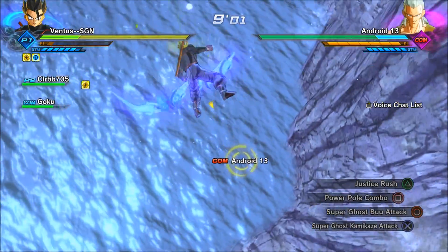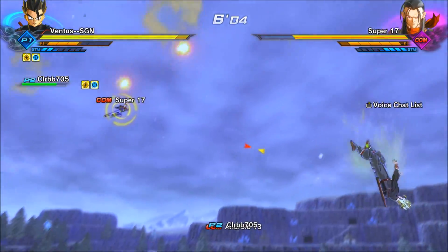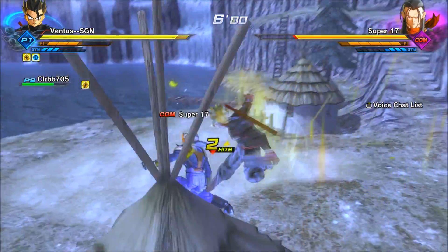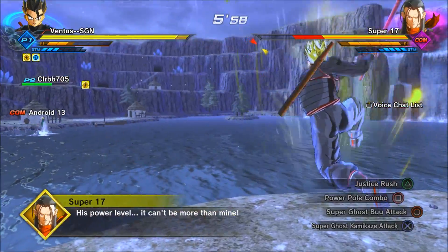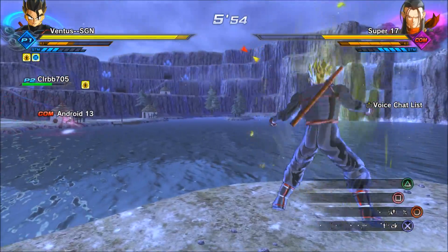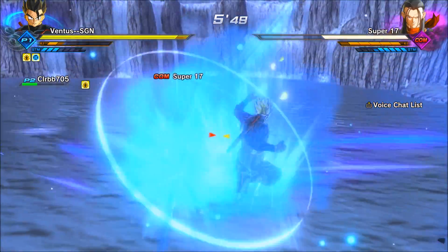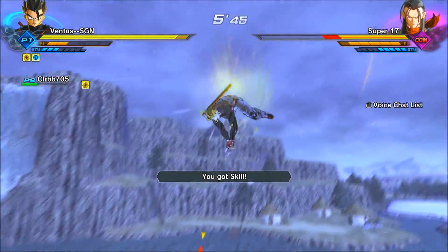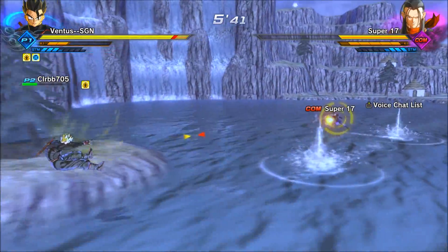So this is us fighting Android 13 — actually he's fighting 17 and I'm fighting 13. Now I'm fighting 17 and he's over there fighting 13. A little time lapse beating him down. He's about to finally finish off Android 13, and that is when the skill is going to drop. I used my super ghost kamikaze attack — there it is, Android 13 just got killed and I got the skill. It dropped from Android 13 and not Android 17.